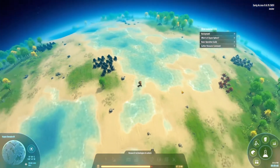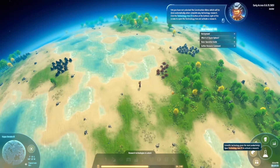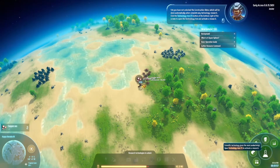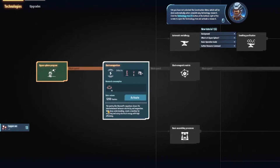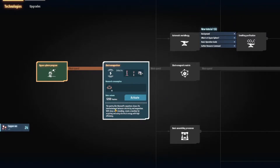You have not unlocked the construction menu, which will be done automatically when you complete any technology research. Click the technology tree button at the bottom right to open it and activate a research. Dyson Sphere Program main quest — electromagnetism. It unlocks the wind turbine, Tesla tower, and mining machine so we can get resources. Maxwell's equations — the poetry! Like Maxwell's equations.